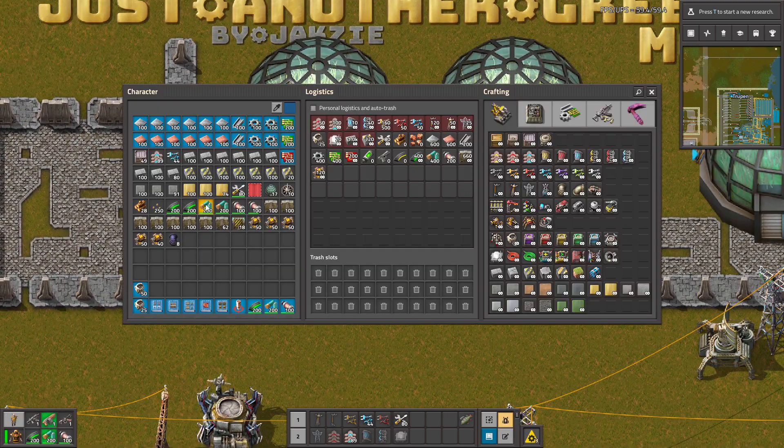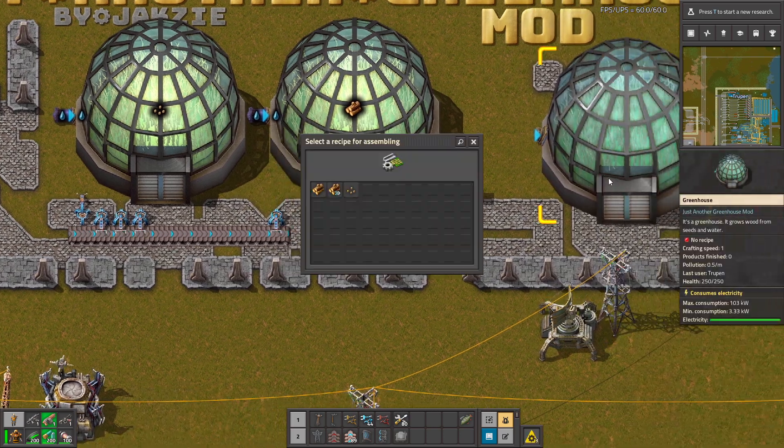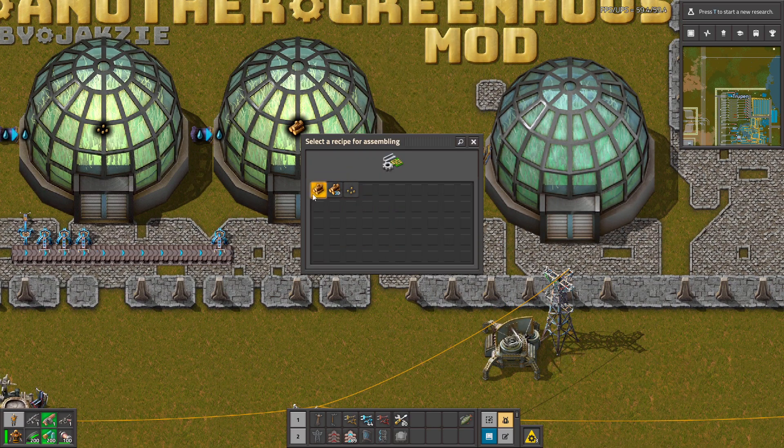After you get your first seeds you have to multiply them in the tree breeding recipe, and then you can use the seeds to make the basic tree growing. The growing recipe can also produce seeds, so it's producing more seeds than it's consuming — a perpetuum mobile somehow.